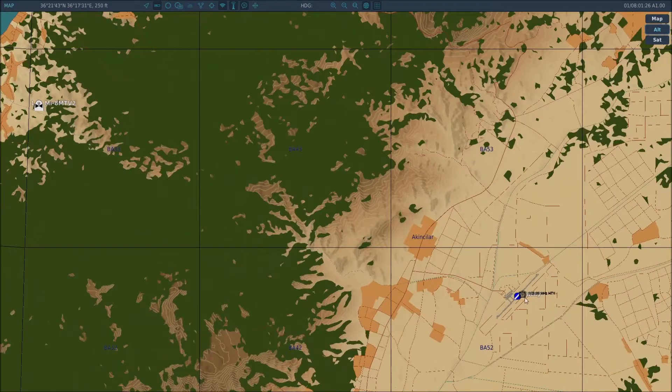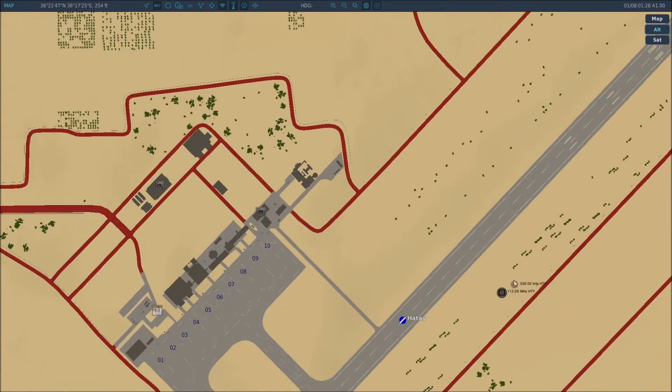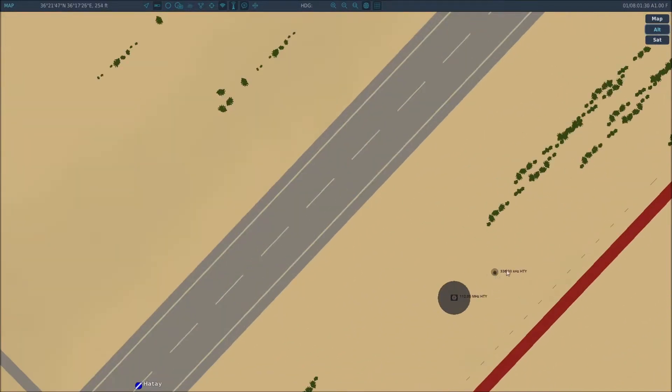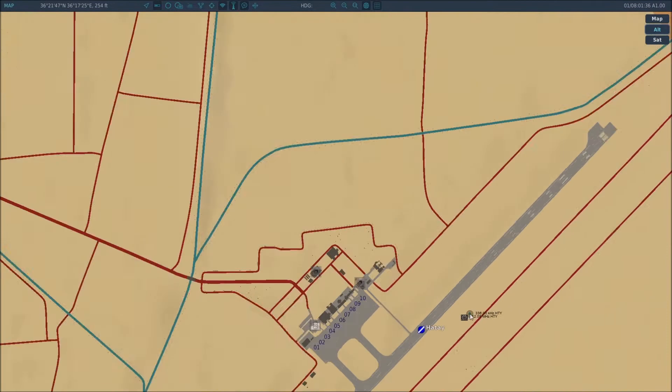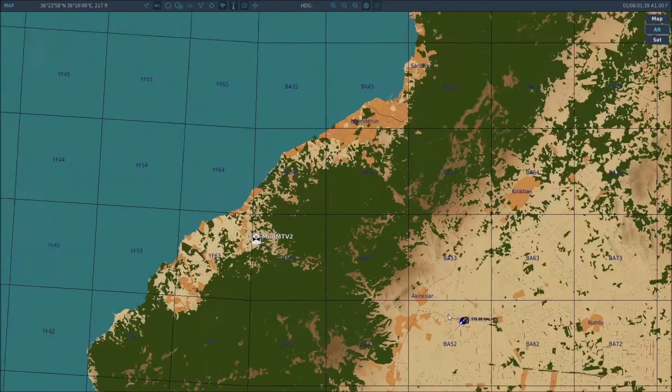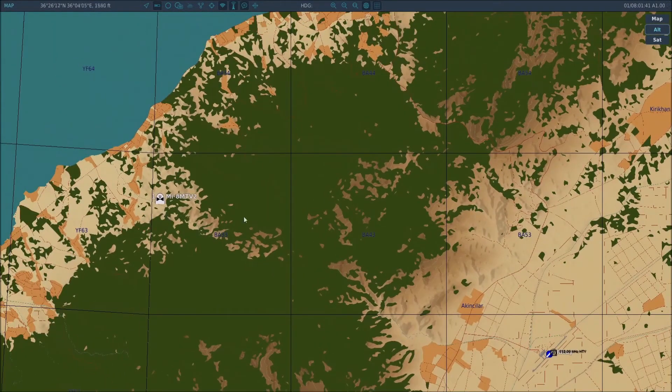First things first, we've got to find an NDB to track to. I found this one at the airport — the frequency is 336. That's what an NDB symbol looks like on the F-10 map, and we're going to be tracking to that. One thing you'll notice is NDBs are not line-of-sight, unlike TACANs or VORs, so I placed myself behind that mountain range and you'll see we still receive the signal to that airport.